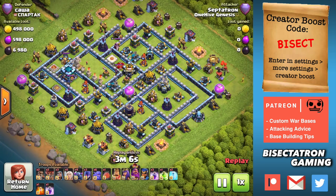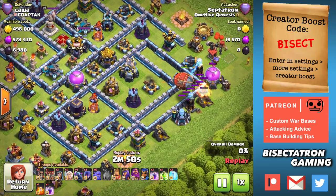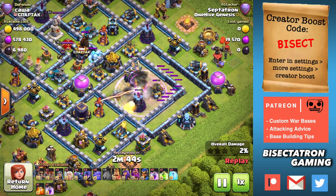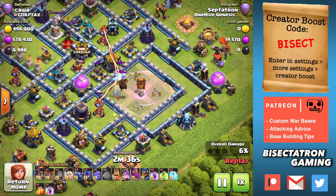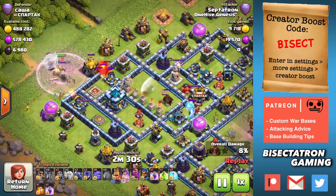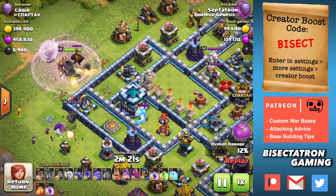What is up guys, Bisectatron here bringing you today's video. We are talking about a Legends League attack that has been destroying bases. This is on my Town Hall 13 account, using a special army — a battle blimp with some yetis to take out the eagle, into a queen walk that turns into a push with some pekkas, some witches, and some bowlers. This is an attack I really like, it's been working very well, and these are the types of bases we're seeing both in Legends League and in Clan Wars.